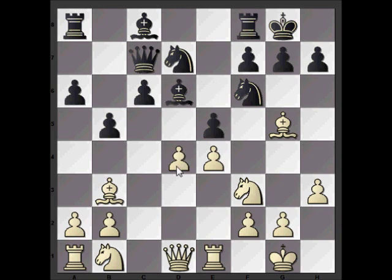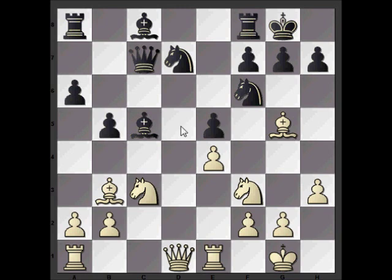Because that knight can't move, we have the threat of pawn takes on e5, and because the knight can't recapture without doubling the pawns, the bishop would have to be given up for this knight - a very important minor piece for black. That would give white the bishop pair, and if we look at black's other bishop, it's in a sorry state at the moment. So black plays c5, and then pawn takes on c5, bishop recaptures, and the knight comes to c3 looking at the d5 square.